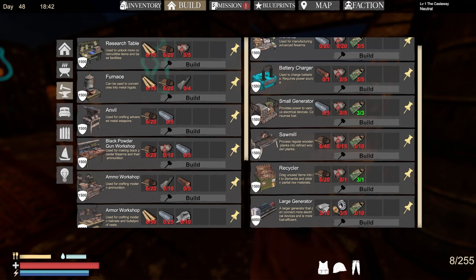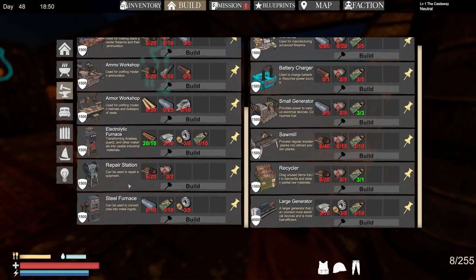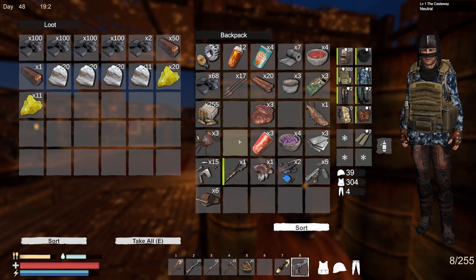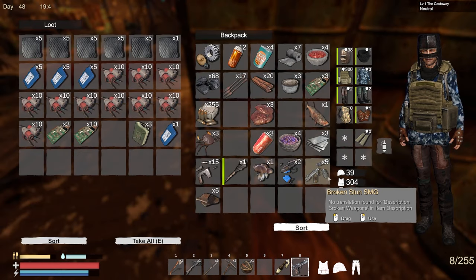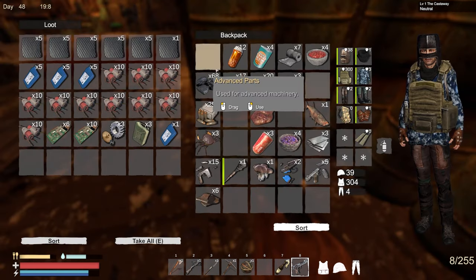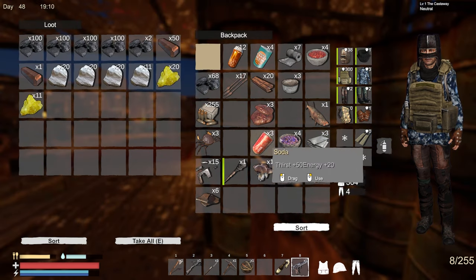The small generator works pretty good, lasts a while, and only seems to use fuel when you're using a machine that requires it. So we got the electrolytic furnace. I need to find a machete. I think I have enough advanced parts - maybe not. Let's put those there and steel plates here.